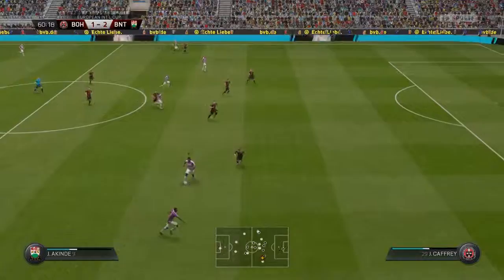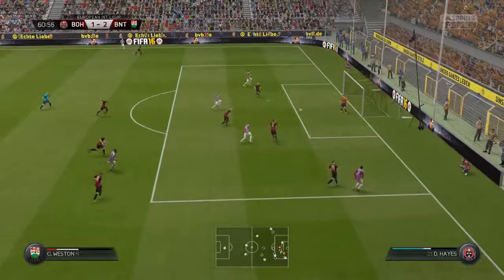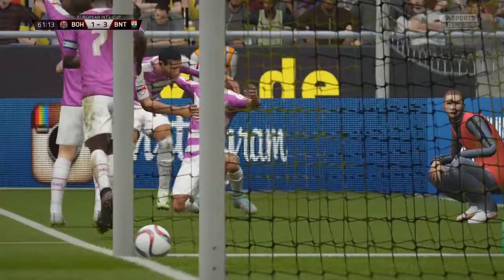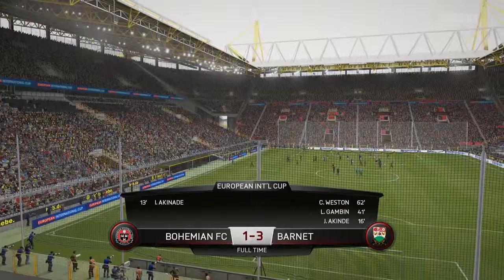Second half, five minutes in — Yirdom makes up for his earlier miss with a brilliant cross. Weston, who got the pre-assist for the equaliser, gets his goal. 3-1 — excellent header from him, nice run from deep as well. And that's how it finishes: 3-1 to Barnet.